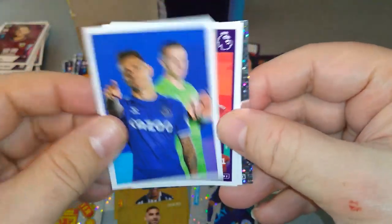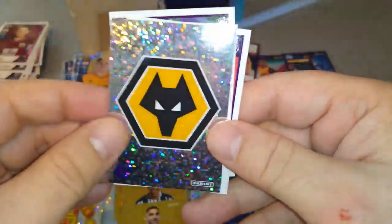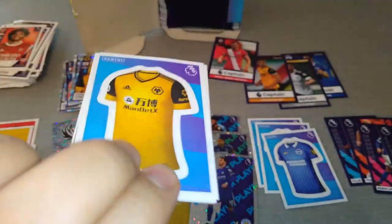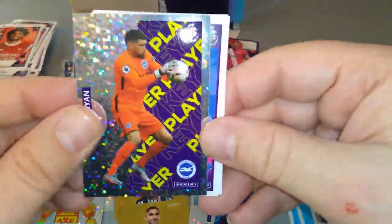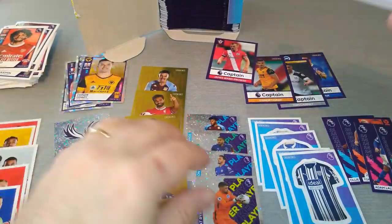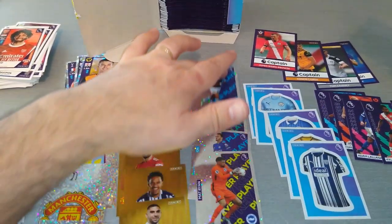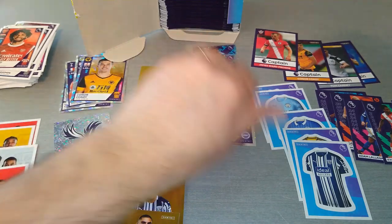El Nene, Everton first page. Greenwood, Leeds, and the Wolves badge — that's five badges so far. Here's the Wolves shirt, our fourth shirt. West Brom our fifth shirt. Star player Matt Ryan for Brighton. Have we pulled any star players? Yes, four of them. All even so far — fours and fives of everything we've pulled. Looks like it's going to be pretty even from one box.